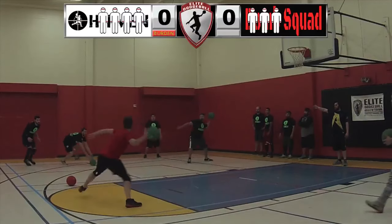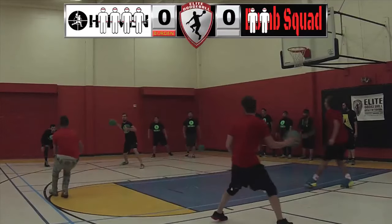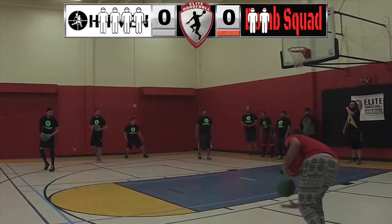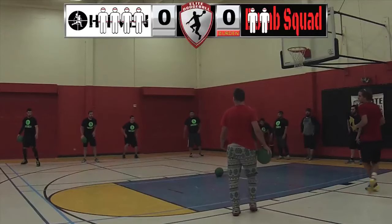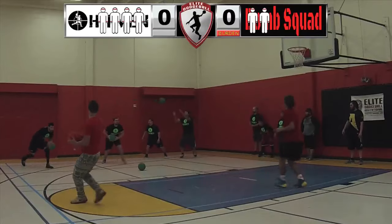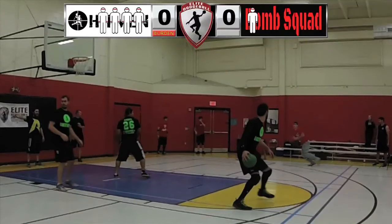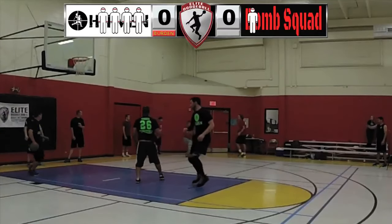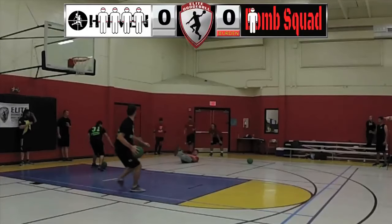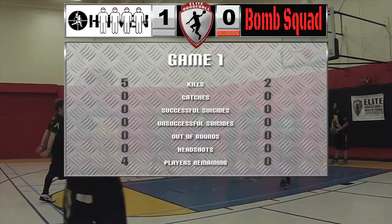Bomb Squad attempting to cajole one of their players to communicate. It is now two on four in favor of Hitman. Hitman should pull this game out, being that Bomb Squad is the new team. Bomb Squad is throwing the ball but Hitman is catching it right at the release point and throwing it right back — that's where they're getting hurt. And that is the end of game one. Hitman finally closed it out.